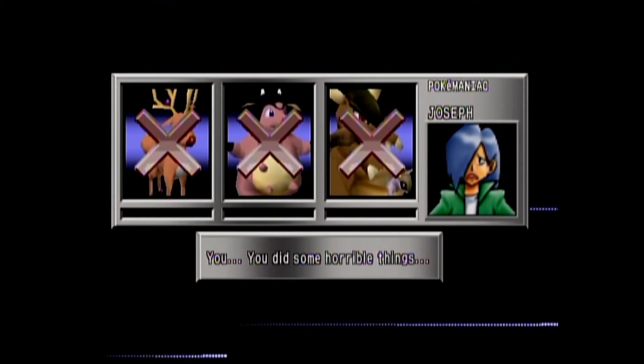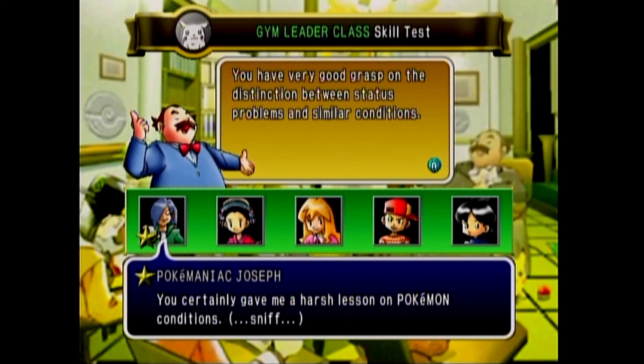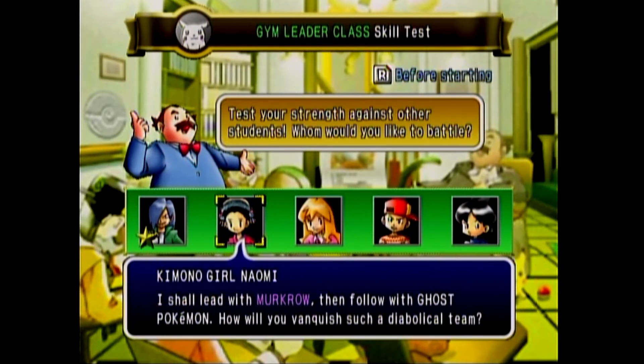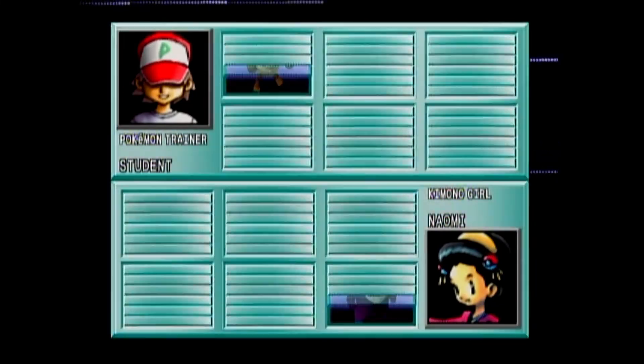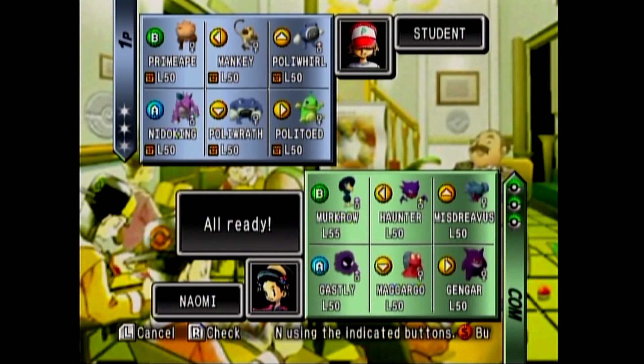The opponent says: you did some horrible things! — just using the natural allure of my Pokemon against yours. You certainly gave me a harsh lesson in Pokemon conditions. You have a very good grasp on the distinction between status problems and similar conditions. Next up is Naomi: she'll lead with Murkrow, then follow with Ghost Pokemon. So we already know what her team is going to be — Murkrow, and then Ghost-types. We want to start with something that can take out Murkrow, then follow up with Pokemon that can take out the rest of her team.